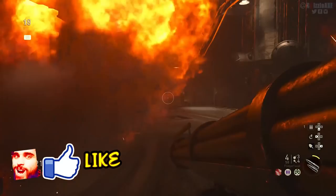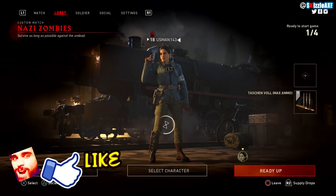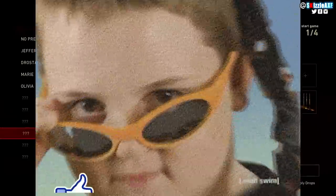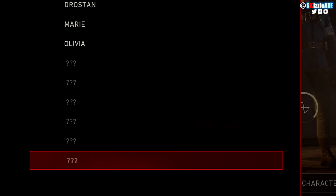Whenever you go to ready up, the game will ask you what character you wanna choose. I always pick my girl Olivia, but if you go down you can see the question marks and that's exactly what we're talking about.